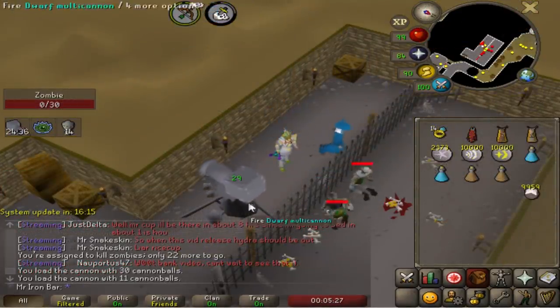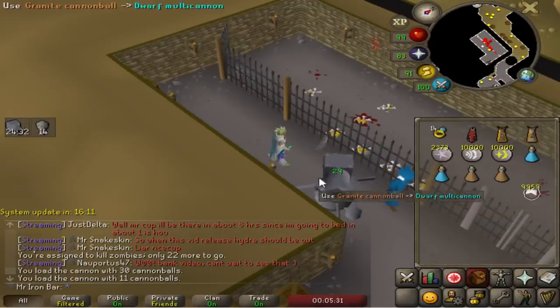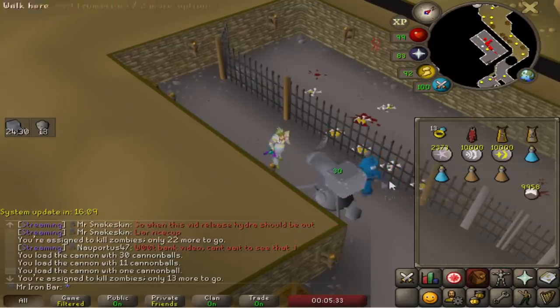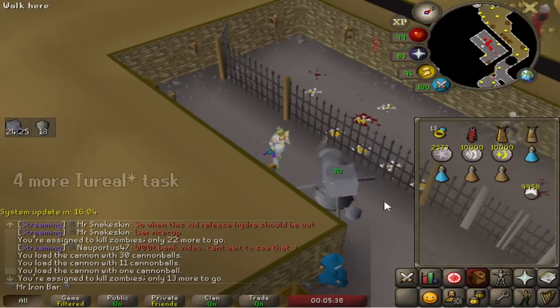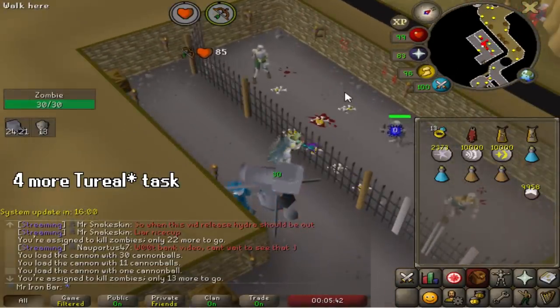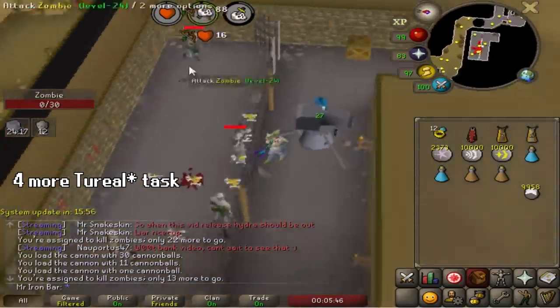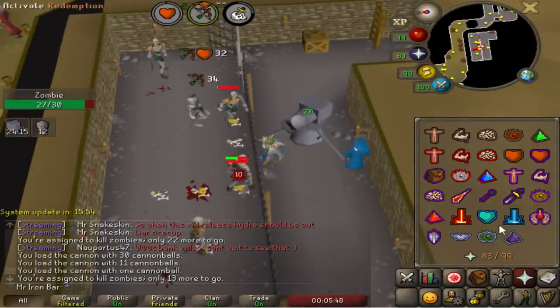Here's the plan, guys. I didn't get my next 100-task streak yet, but in about 4 tasks I will. I have 16 minutes before the update, and I've got to do 3 more Toriel tasks in 16 minutes, then get right into a Hydra task hopefully, finish the Hydra task, and get that 100-task streak. It sounds great — that's the plan.